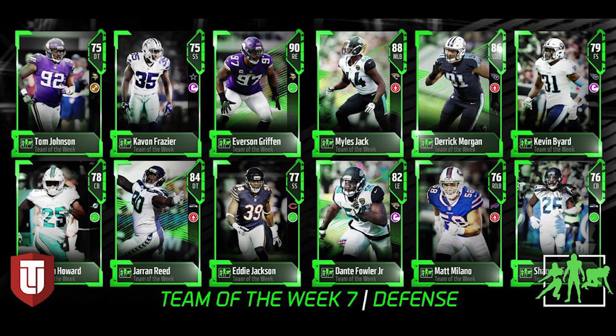Even the safeties aren't that good — 79 overall and a 75 overall. Can't really use them. Even Eddie Jackson, who had two big pick sixes, only gets a 77 overall. Pretty much a useless card at this point to be completely honest. Obviously it goes into the sets, but that's pretty much it for the Team of the Week defense.